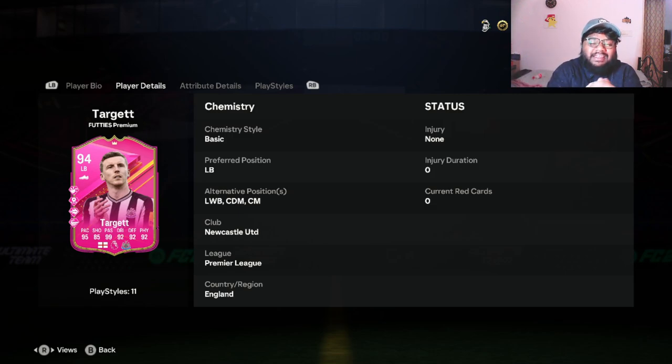Hey guys, welcome back to the channel. We are looking at yet another Footies premiere card. In today's video we are going to be looking at none other than the new objective which was released not that long ago. Matt Target from Newcastle — he is an English player who plays for Newcastle United. This card has 99 passing, guys. That's the main highlight of this card. So without any further ado let's get into this player review.